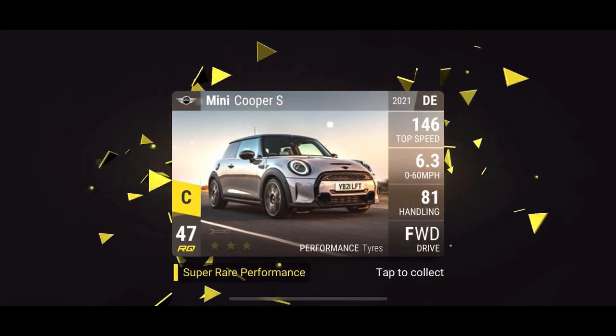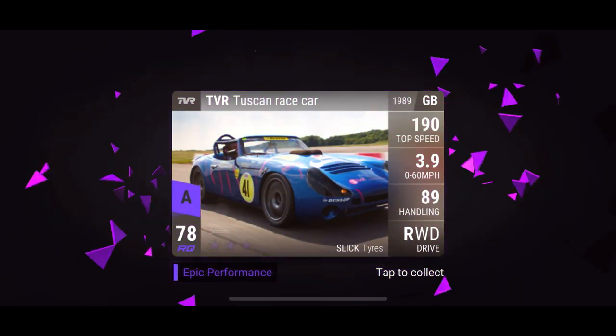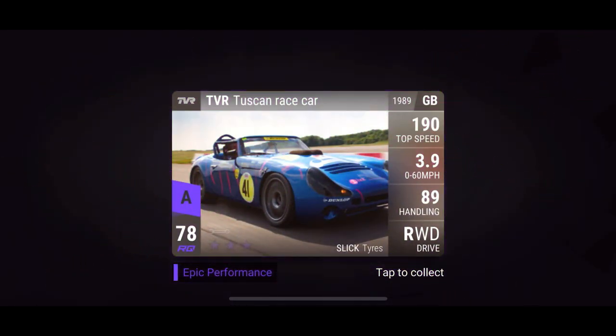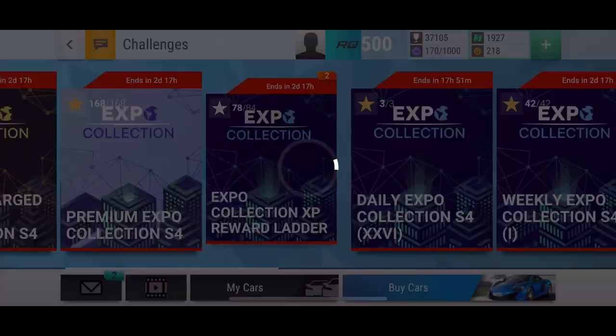Let's see if we get something good now. Audi 90 Quattro, 220D, Javelin, Mini Cooper S - and oh yes, Tuscan race car! That is a great car, that is very useful. That'll definitely be useful in the next challenge too.